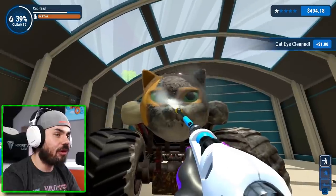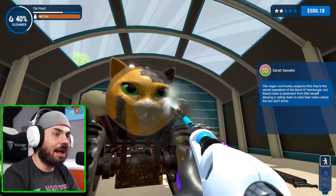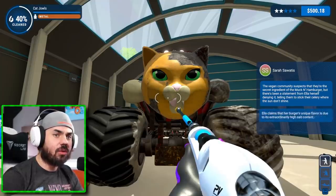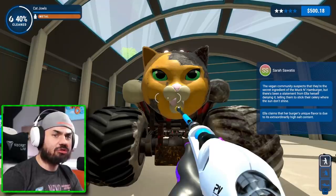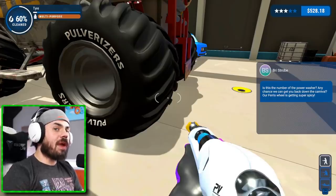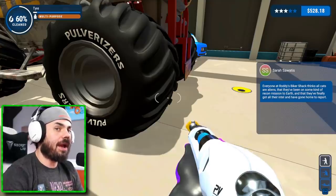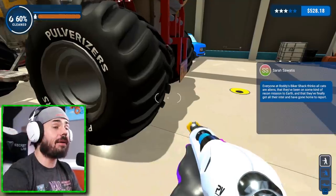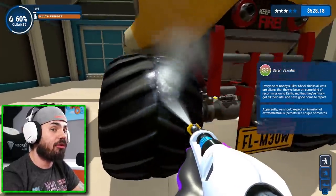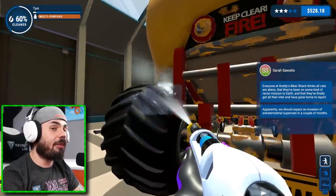Let's get the eyes here — ooh, very pretty eyes, bright green. I'm liking that. Let's go ahead and do the face. The vegan community suspects secret ingredients in the mucking hamburger. There's a statement from Ella herself denying it — she claims the burger's unique flavor is due to the extraordinary high salt content. Wait, are the hamburgers made out of cats? This is getting weird. These people want me to clean a Ferris wheel next. Everybody at Biker's Shack thinks all cats are aliens — apparently we should expect an invasion of extraterrestrial supercats in a couple of months. These people have lost their freaking mind.